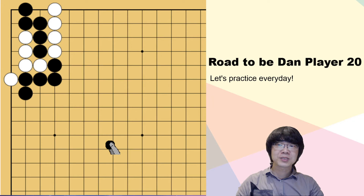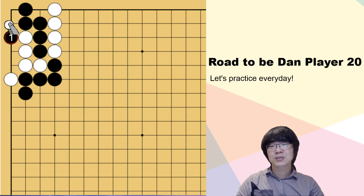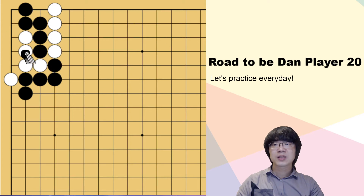So how about we surround from here? If white is in the corner, of course we are the winner. But white has a good move — white can just throw in here first. When black captures, then white can surround. If black plays here, it's the same as just now. After you read this, you have to know that we are not surrounding this white group — we have to get one more eye first. When they surround, we are the winner of this capturing race. So making one more eye is the point.